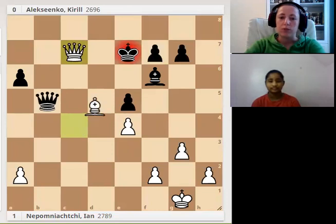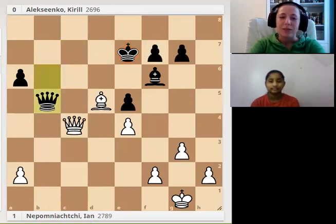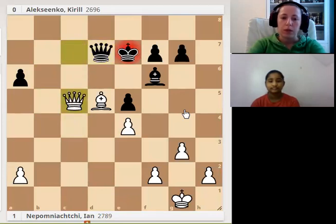Also remember that usually opposite-colored bishops give you more chances to make a draw. Qd7 was played, then Qc5 — and I think I skipped several moves, sorry. Qb5. Now you understand why Nepomniachi didn't trade queens — he played Qc7. Of course the king doesn't move anywhere because black doesn't want to lose the pawn on f7. Qd7 was played, Qc5 check, and in this position black resigned.